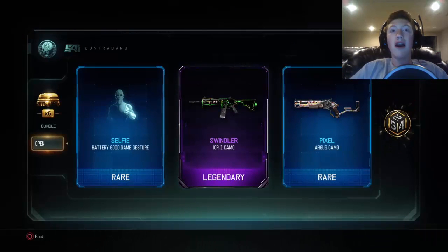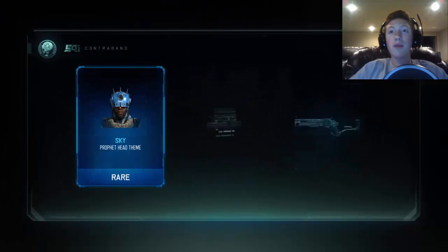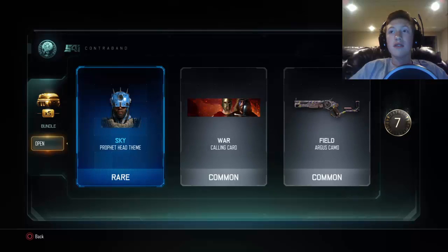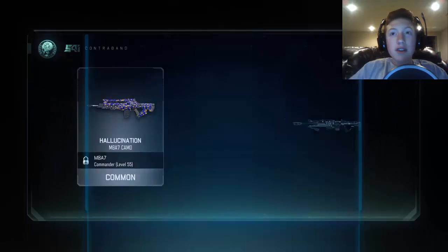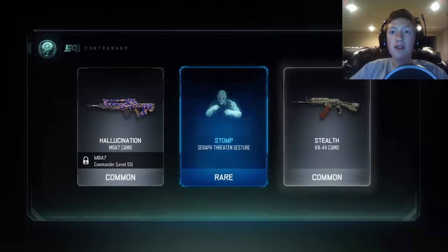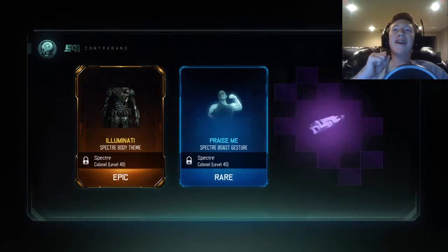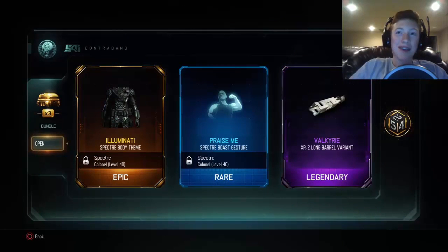Swindler on the ICR - I don't have that camo on very many guns, it's pretty cool. Come on weapons! Come on guys, really? Come on Treyarch slash Activision. Stomp, Serif Threatened gesture - I don't know what that is but let's keep going. Illuminati Specter body - oh yeah, that's awesome! There's a good bonus on that one too, I like that.